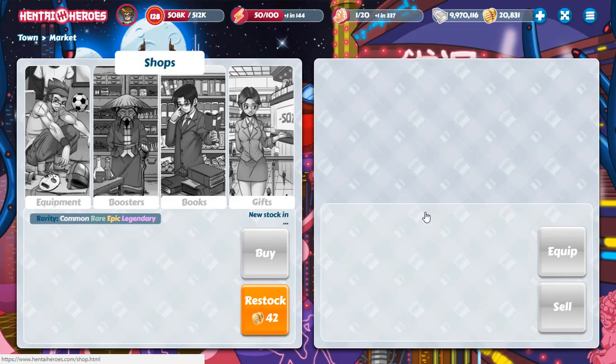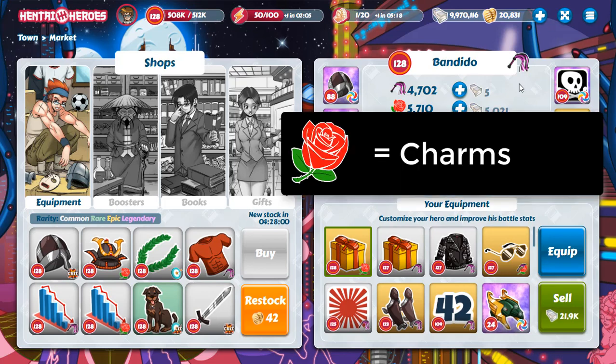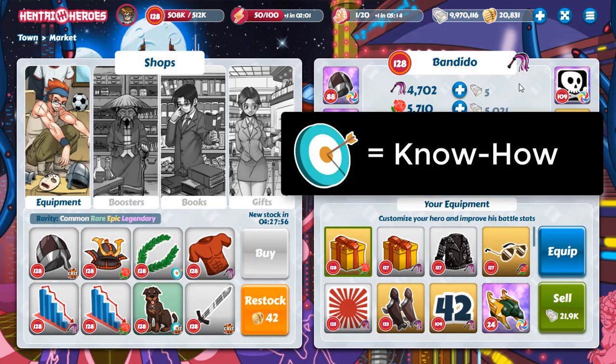To see your speciality, you go to the market and at the equipment shop you can see your stats. On the top is your username and your speciality. This symbol means that I am hardcore. Flower for charms and target for no hope.